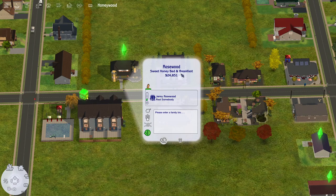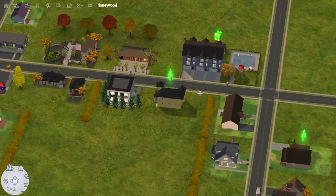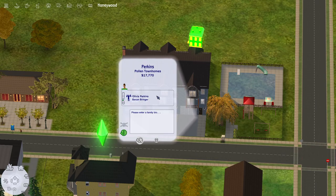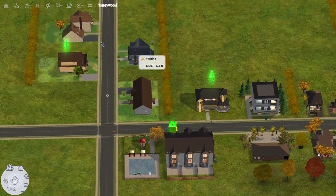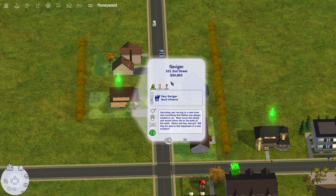Jenny Rosewood lives at the Sweet Honey Bed and Breakfast. She is a popularity Sim, and I think she is gay as well. She's going to be running a bed and breakfast — she's kind of inherited this old building and is going to turn it into one. It's going to be a process, and I'm really excited to play through her. Then we have fancy townhomes where Olivia Perkins, a fortune Sim, lives. I haven't played with her yet, so I'm not sure what her story will be.